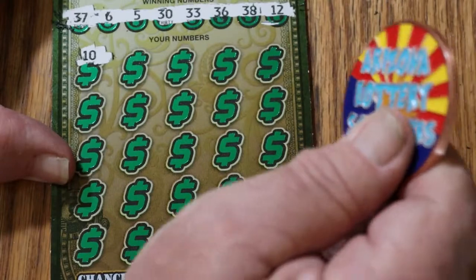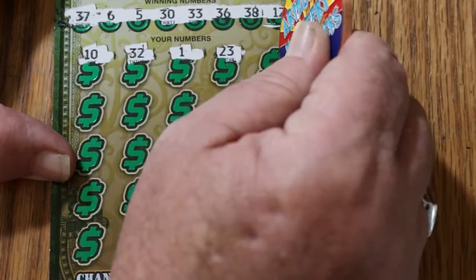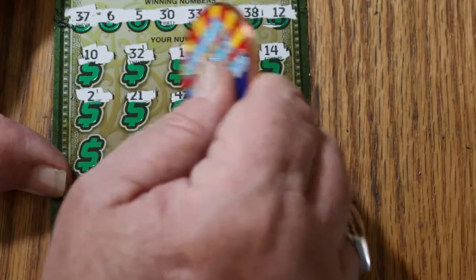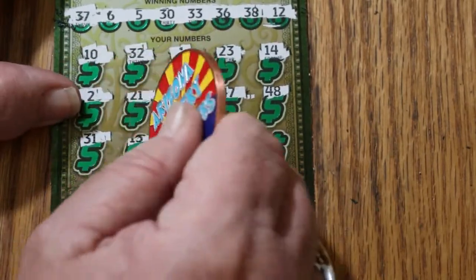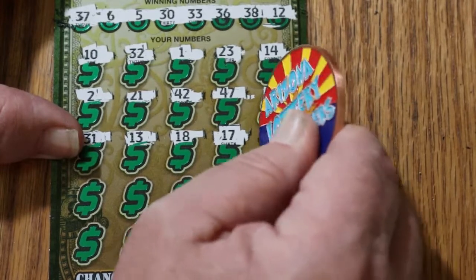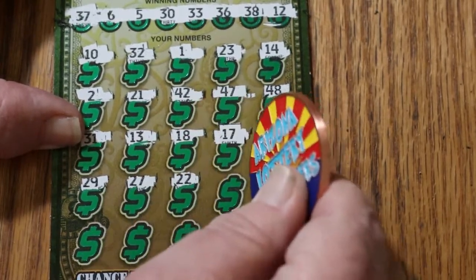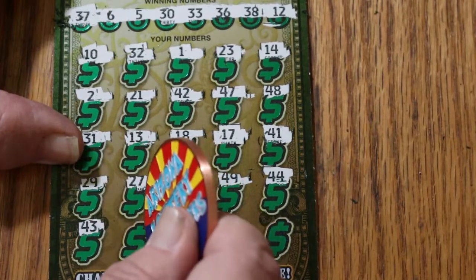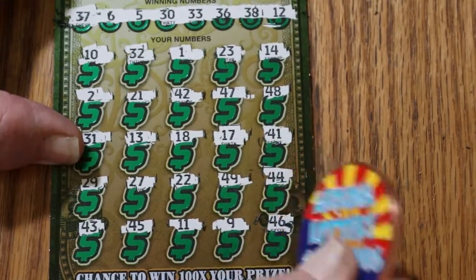Here we go again. 10, 32, number 1, 23, 14, number 2, 21, 42, 47, 48, 31, 13, 18, 17 — we got nothing in the 10s except that 12. 41, 29, 27, 22, 49, 44, 43, 45, 11, 9, and 46 — nothing.